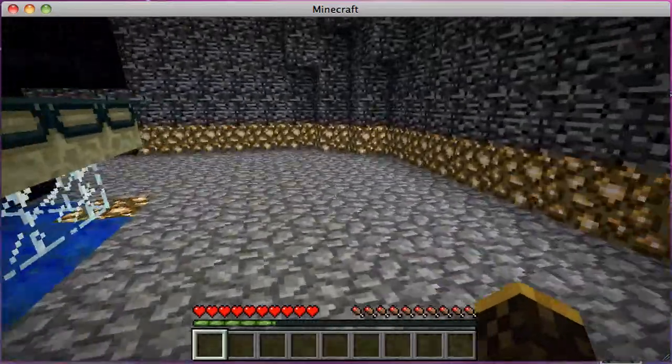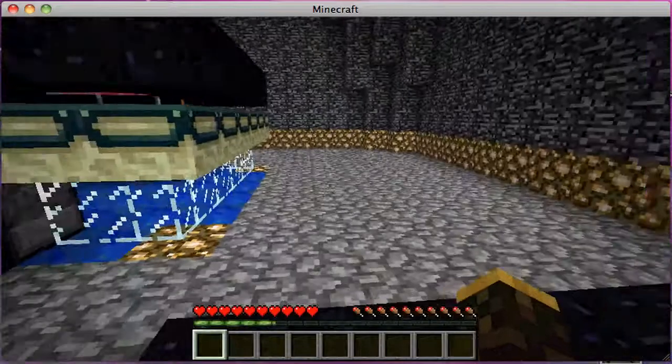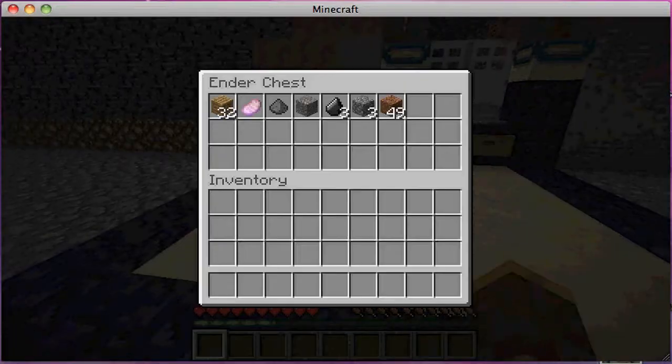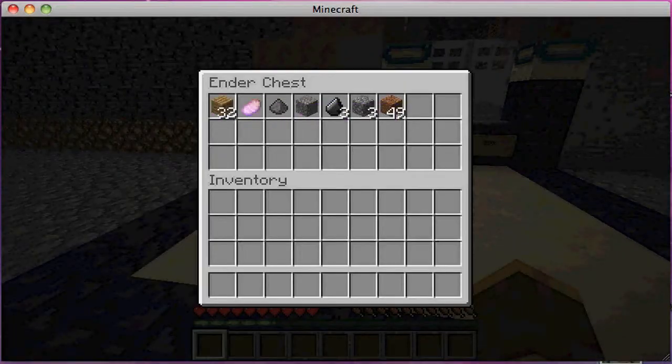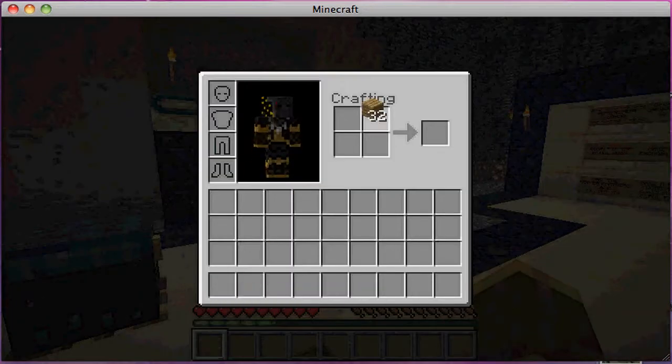It appears to be a fireball just shooting around. I haven't got the texture pack on at the minute because I'm trying to find it, but I'll be finding it soon. And I've got these old oak planks, so let's do first things first and make a crafting table.